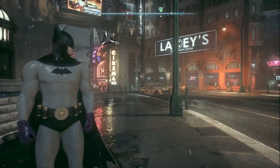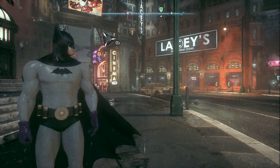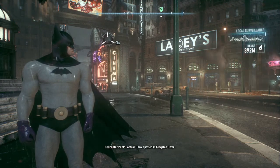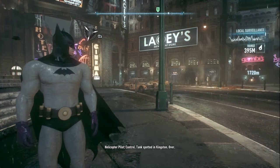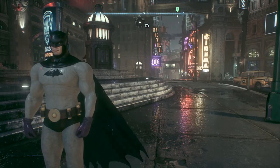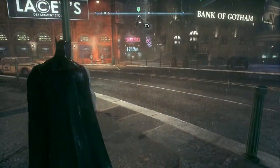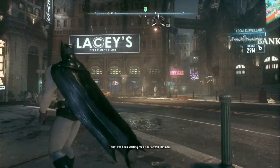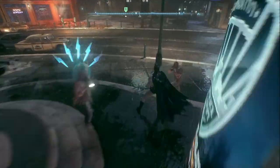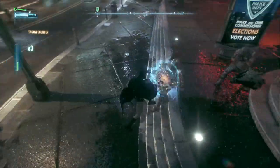Another thing I noticed is that when Batman communicates with Alfred, the monitor screen — if you go back to the first or second part it was in black and white. I think after the suit upgrade it actually turned to color, and the frame of it looks different too. I thought at first it had to do with the suit we're wearing, but it's actually not.